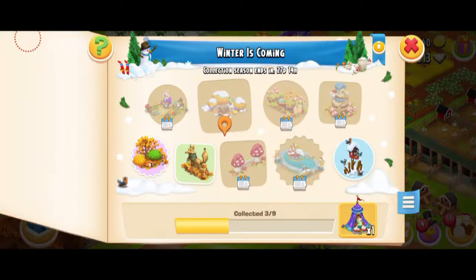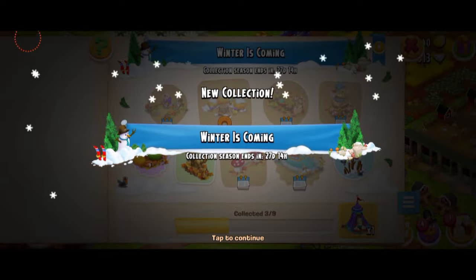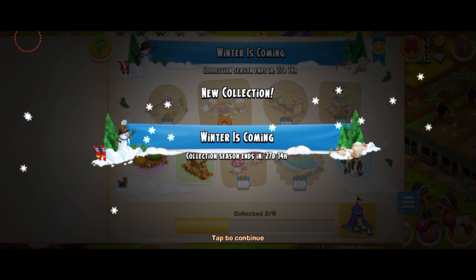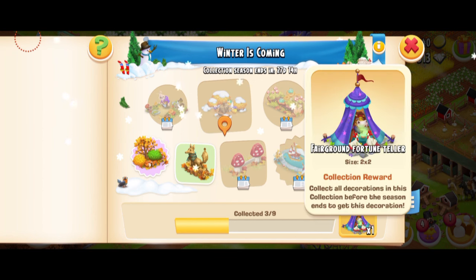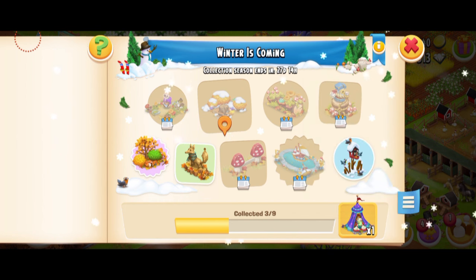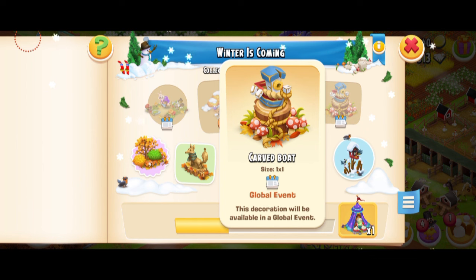After that, we have a new collection called Winter is Coming. It also started on the 1st of November and it's gonna last till the end of this month. To complete this collection, you'll have to collect a total of nine decorations, and the reward is this fairground fortune teller decoration, which I would say is really, really cool. The problem is it's gonna be hard to get because some of the decos might not be available for free.